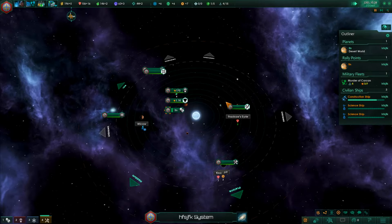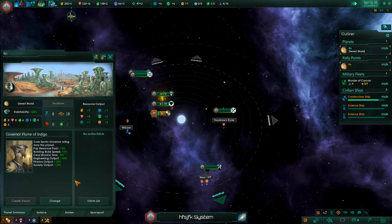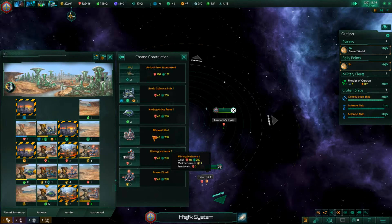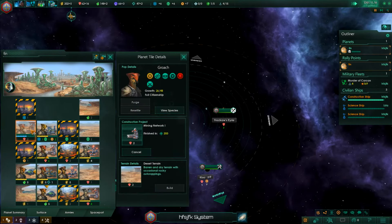There's not really a lot to talk about in Stellaris - a lot of it is just doing this. My favorite thing about the game is the micromanaging down here on the planet surface, and the fleets - I also like the fleets. One thing we can do right now is build this tile a mining network.